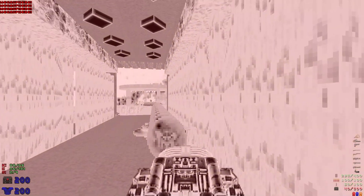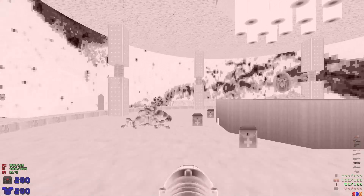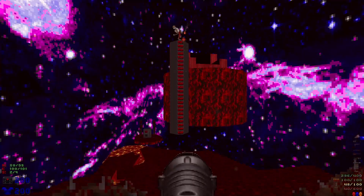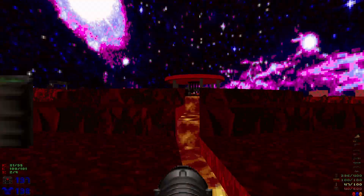Take out the arch-vile that spawns in, and we'll grab all the mega spheres — leaving the one in the middle because we're going to have a bunch of enemies to deal with here: a bunch of cacos and a revenant. We're going to take out that revenant and then take out all of the cacos that spawn in.